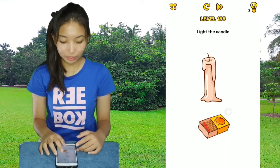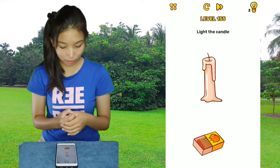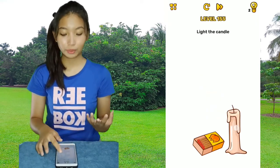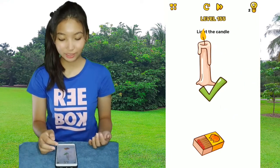Level 155: light the candle. The matches here are not going to be functional because they just don't work, so what you have to do is take the candle and light it up using the word 'light.'